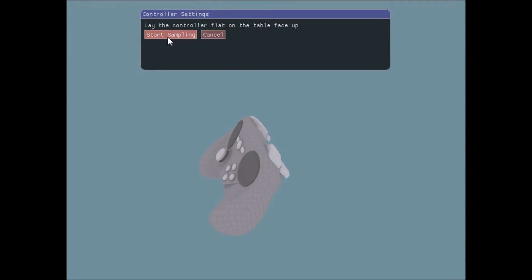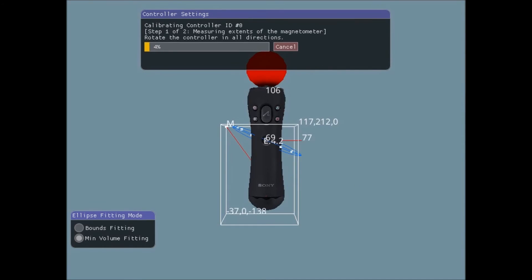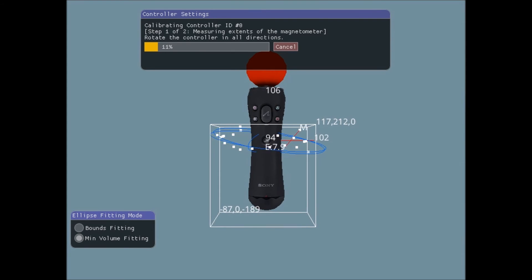Once you have those six average data points, you should be able to construct a best fit ellipsoid around that. So I implemented this tool, but ran into the same issue I had with one version of the magnetometer calibration — there are a couple of different ways to compute a best fit ellipsoid given a set of data points.